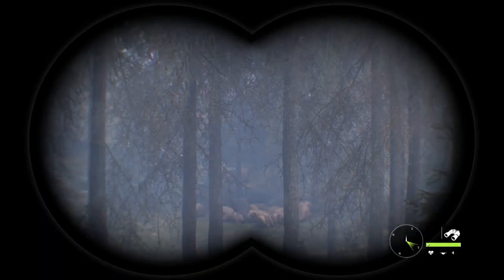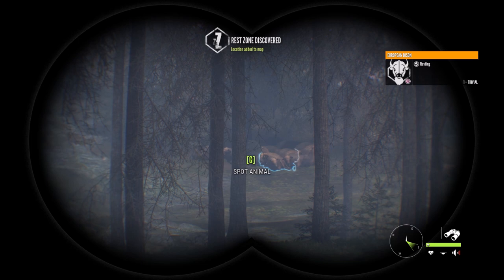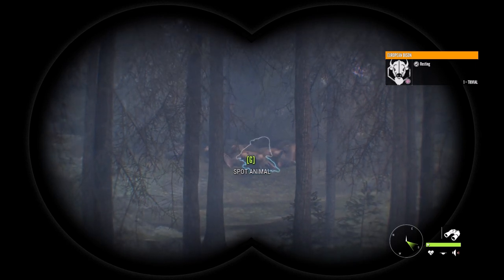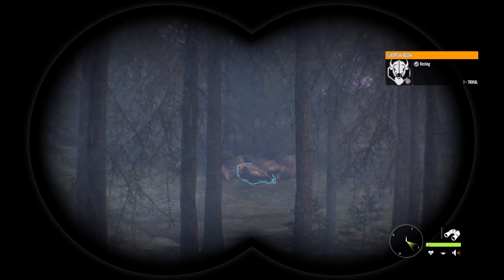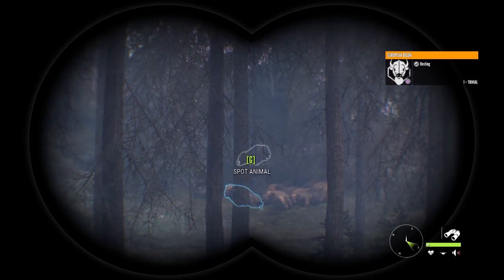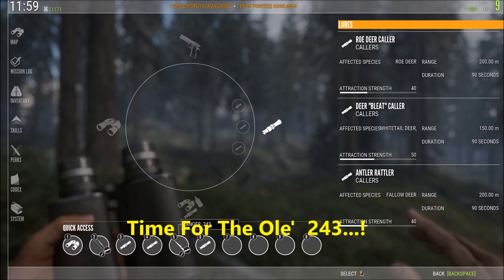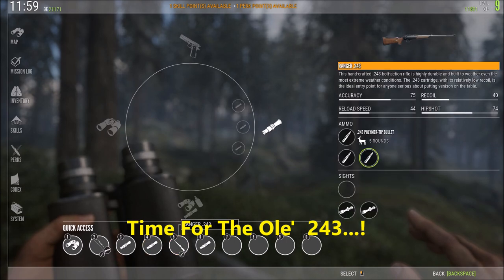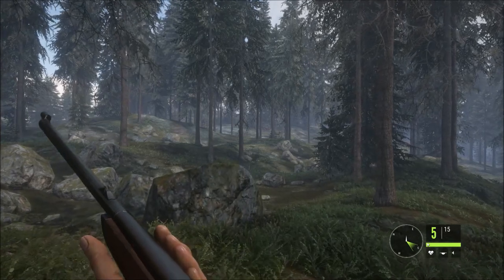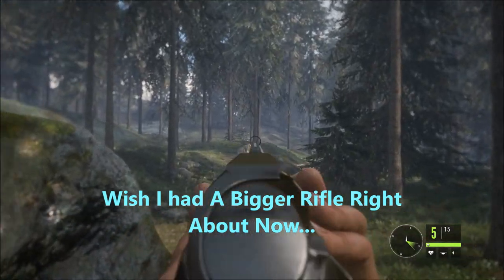I just stumbled upon a huge herd of sleeping bison, and I want to sneak up on them and see if I can get one with the bow. There is just a pile of bison there sleeping. Doesn't look like there are any big ones — actually, I think I'm going to change my mind. I'm going to go for them with a 243. They're waking up! We're going to unload on them, ready?